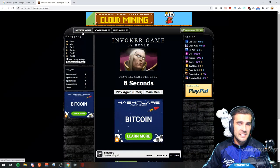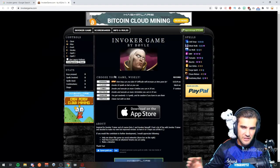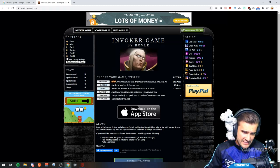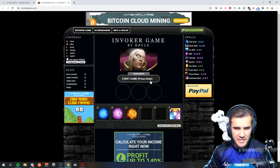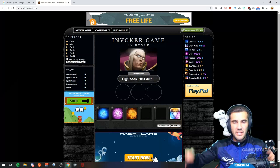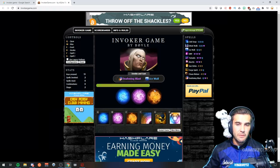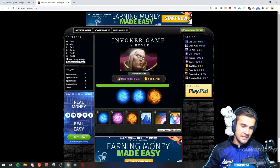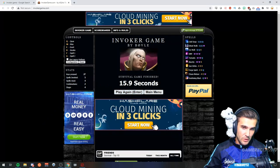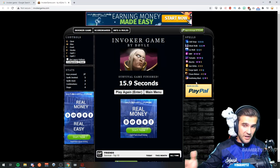Next, what we're going to look at is the Invoker game. It's really fun. There's Survival, Classic, Combo, Hattrick, Random, and Endless modes. In Survival, you click Start, it tells you certain spells you need to cast, and there's a timer that ticks down. For a quick demonstration: cast Forge Spirit, then Deafening Blast and cast it, then Ice Wall and cast it — you keep doing this continuously. The farther you go, the faster it gets, and eventually you die. It'll tell you what time you got, and you can get better at playing Invoker by getting used to casting all the different spells.